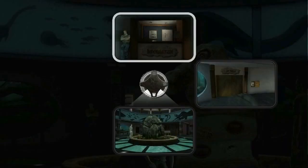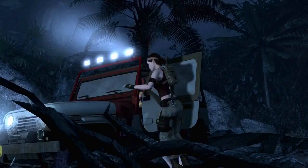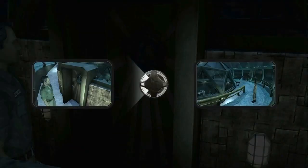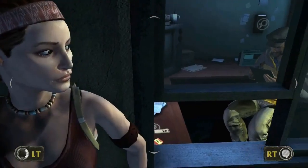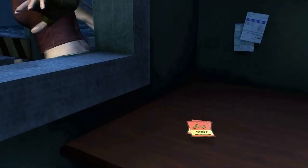We completely reinvented our gameplay and our technology so that we could pull it off. We've got a brand new method of getting around the world — it's picture-in-picture scene navigation. It allows you to kind of be the director of the game. You can cut the camera between different parts of the scene, and as you move the camera around and explore, you uncover the things that you can touch, that you can pick up.